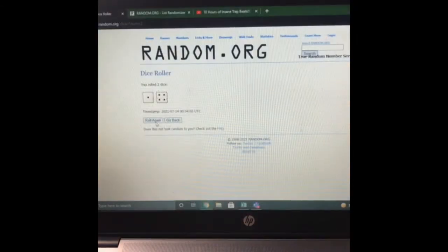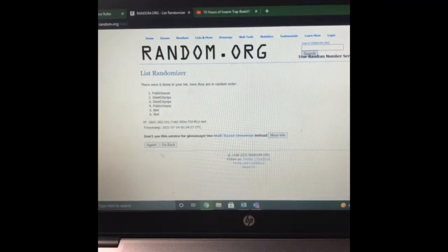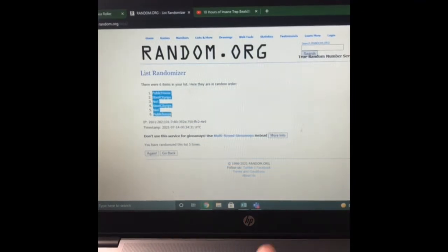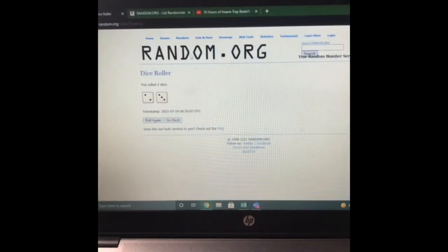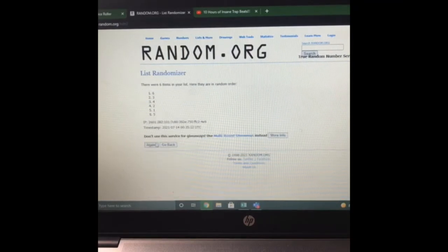So six spots. We're randomizing the pack order — rolling to determine who gets which pack. Two and three is five. Good luck. Here we go. That's the order.